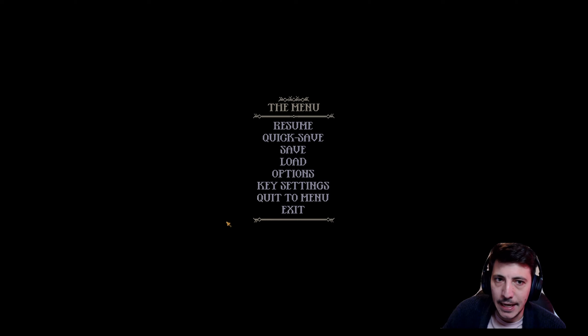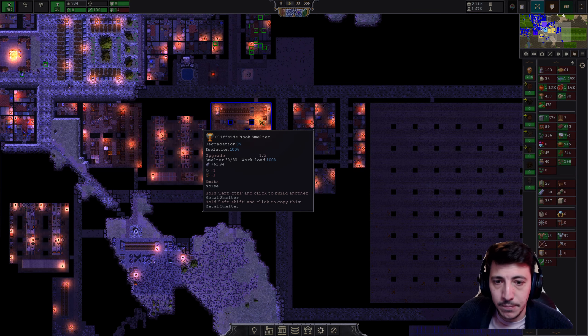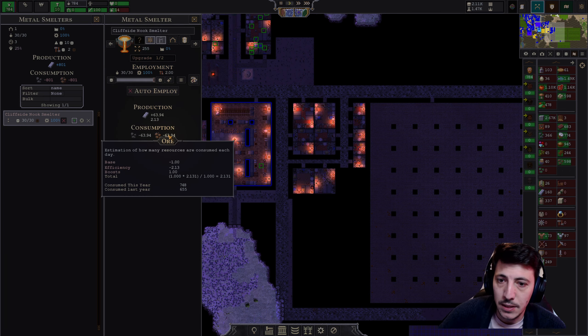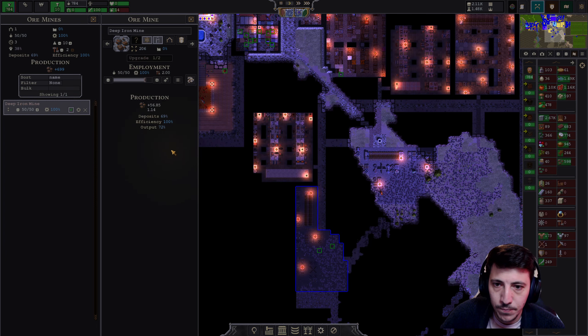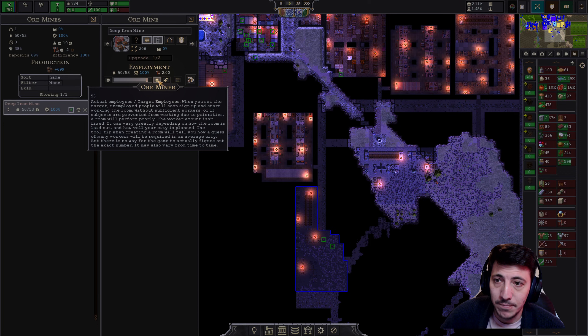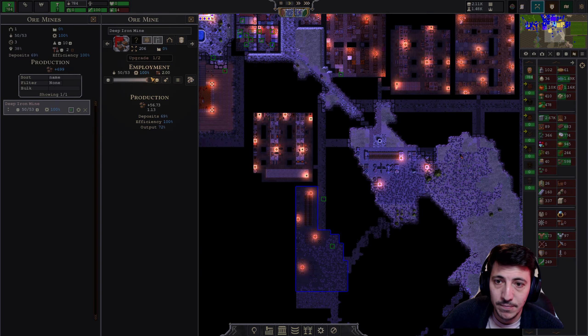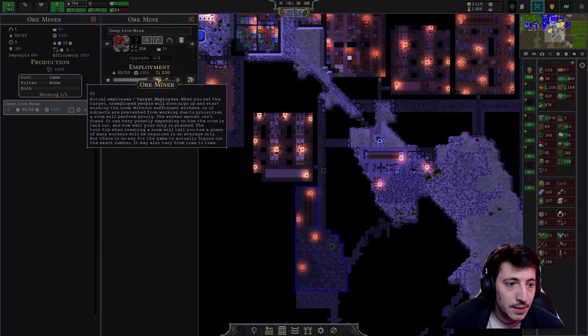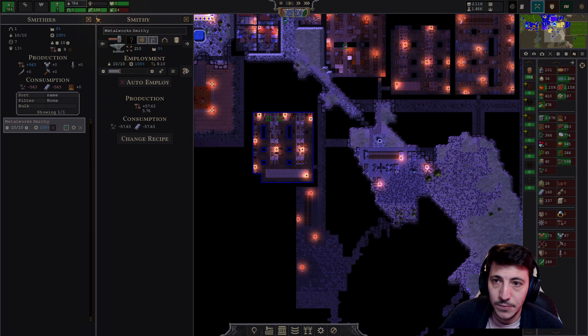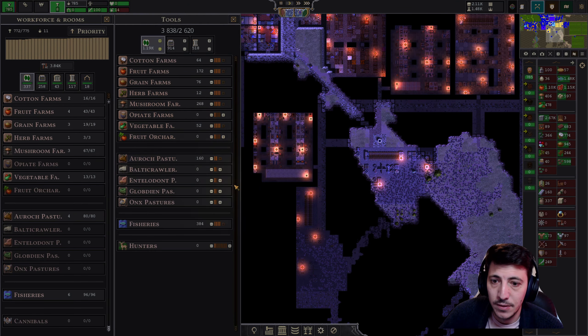Right now we have currently enhanced the cliffside nook smelter here, so we have 30 workers in this using 63.94 ore. We have a surplus. How is our tool production going? I think all is good here.